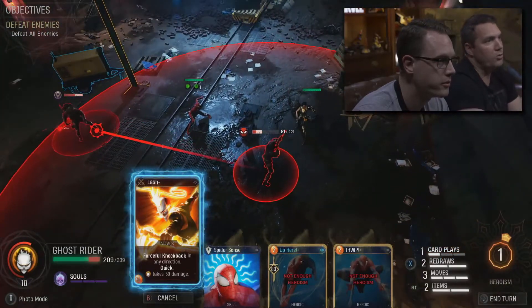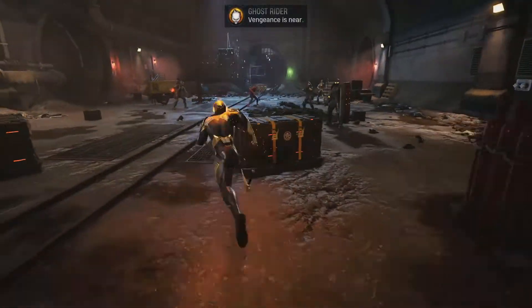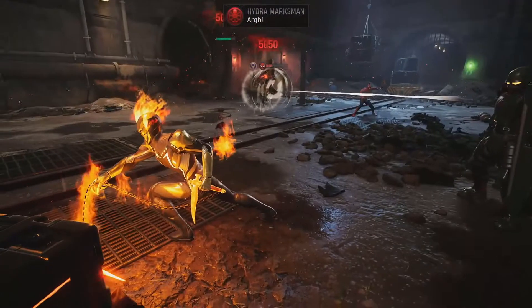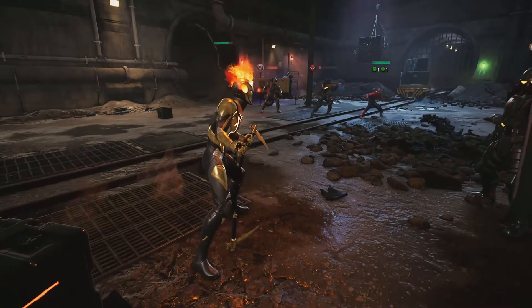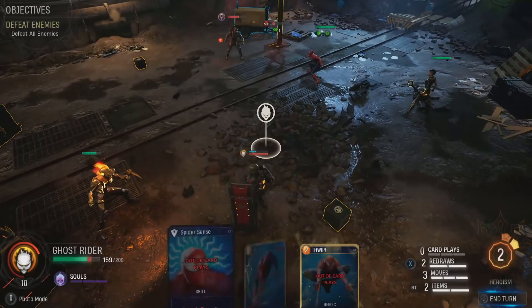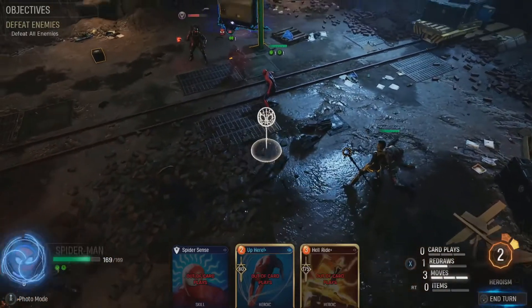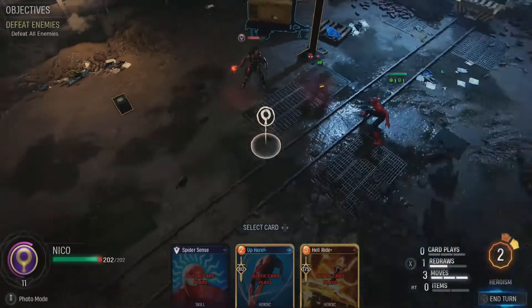So we finally get to use Ghost Rider. At a high level, Ghost Rider is very, very powerful — he deals massive amounts of area damage and single target damage. The thing about Ghost Rider though is that he's a little trickier to play because he also deals damage to himself. There's a cost to the things he does — he's kind of like the dark hunter archetype. There is a cost to playing a lot of Ghost Rider's cards.